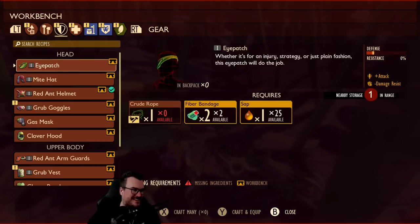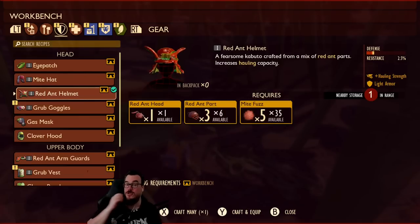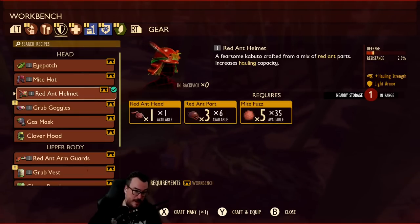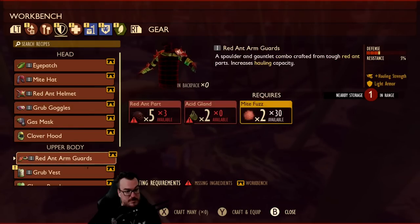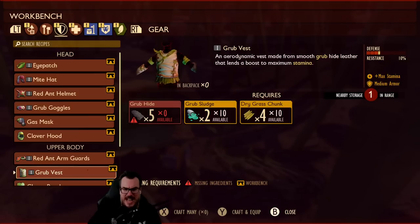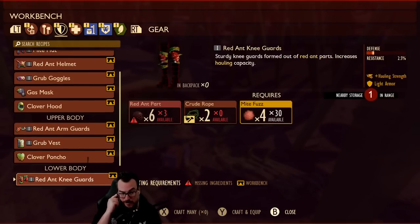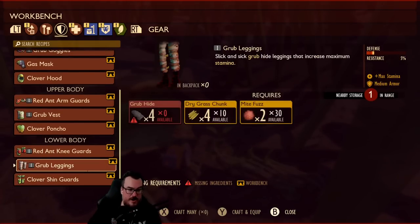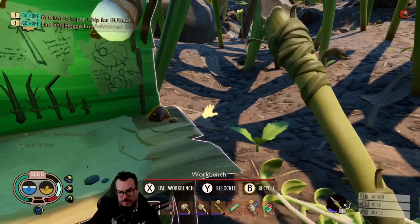It's gnat — pronounced 'gnat', you fucking gmoron. We can make the red ant helmet — a fearsome kabuto, craft and equip. We need more ant parts. We haven't seen acid glands yet. If we get more grub hides we can make the grub vest, and these red ant knee guards — we just need more ants, crude rope, and more mite fuzz.